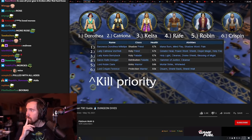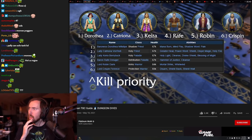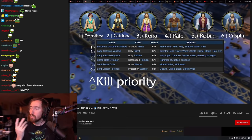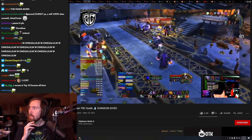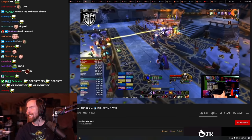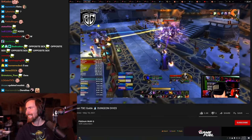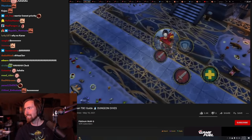Basically, every time you fight Morose, there's a chance there will be a different combination of adds. You can CC these adds if you're lacking DPS or healing, but on the TBC beta, pretty much every raid group just went DPS and killed them all pretty easily. But if you're in questing greens, it doesn't hurt to be safe. You're going to kill Morose last.